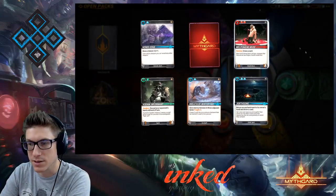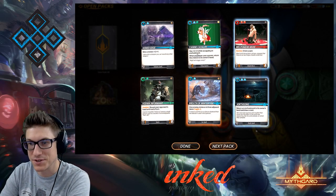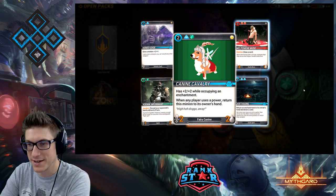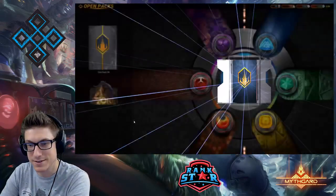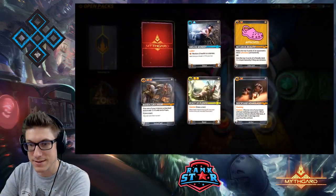More placeholder art — Canine Cavalry, it's a 2/2 enchantment. We're going to rate this a 12 out of 10 for placeholder art, it looks really good. Let's keep cruising.